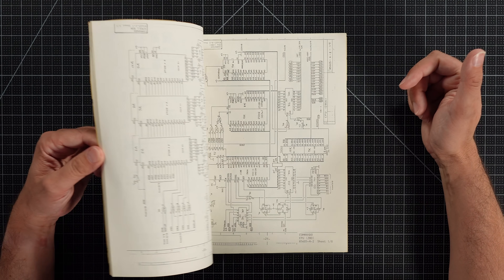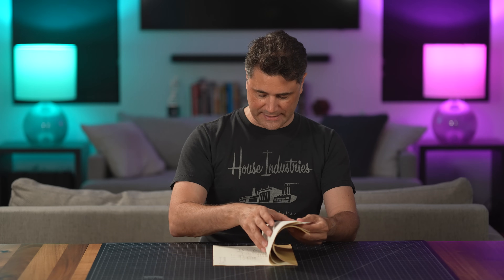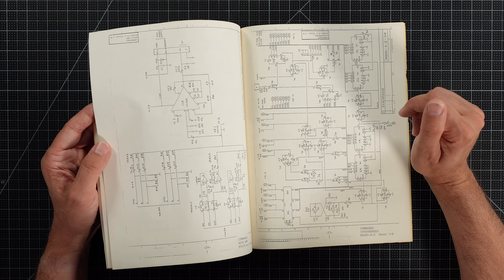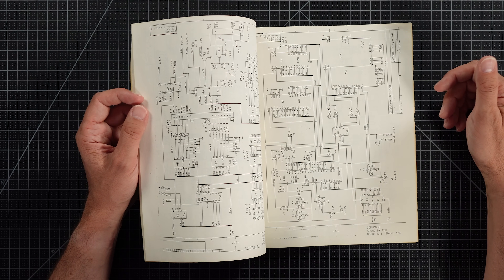Yes, the schematics. This manual, as is common for arcade games of that era, contains complete schematics for the logic boards, the power supply, and the monitor. The section we're interested in is on page 23 — it spills over to page 24 for a sound amplifier and a couple of D2A converters. But what's on page 23 is the sound system.